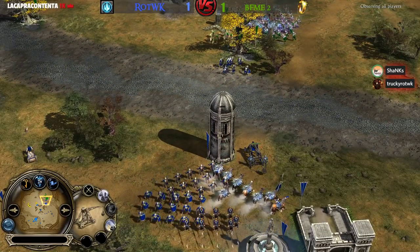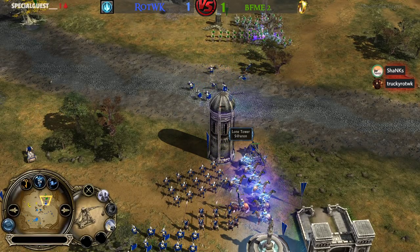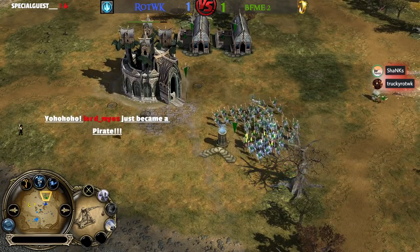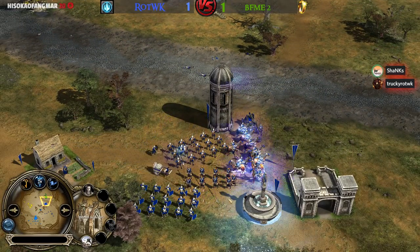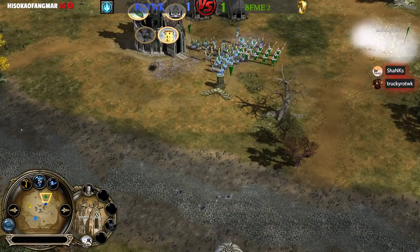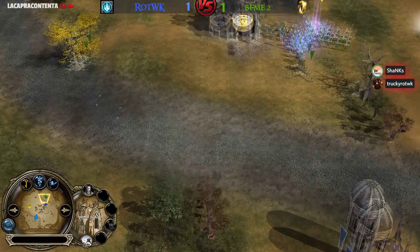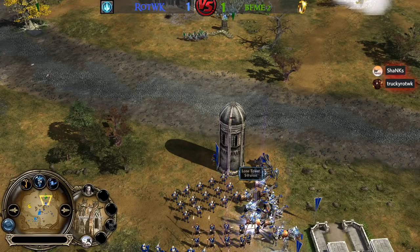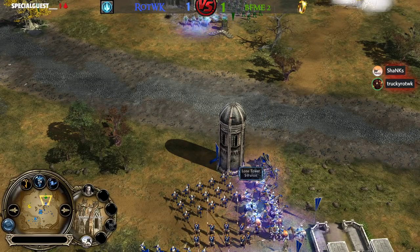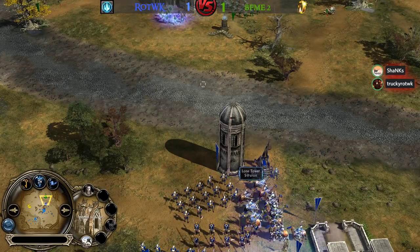For me the BFME2 team is the underdog in this challenge, especially with the Angmar faction. Ecthelion is popping off this game. Ecthelion really silenced Irby in this game and Matty wasn't able to help out at all. Mephi's struggling himself against Sauron — he's struggling.